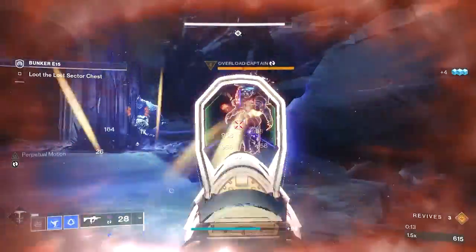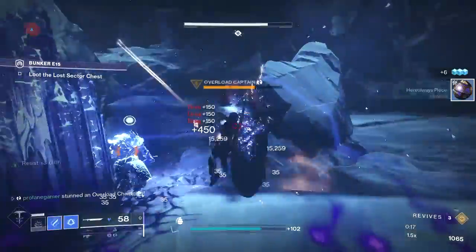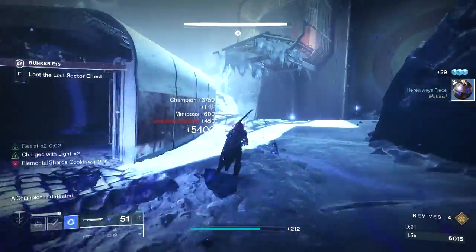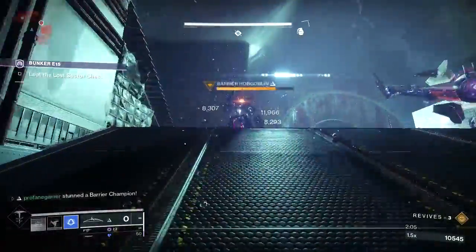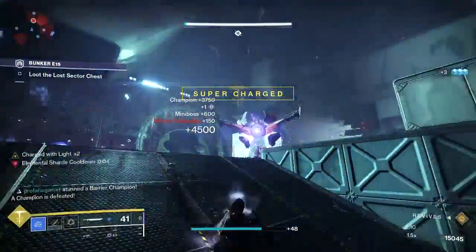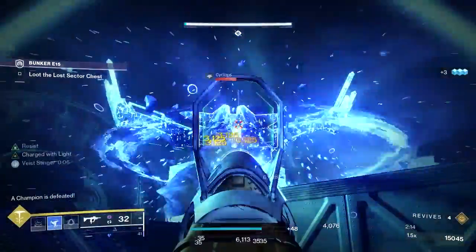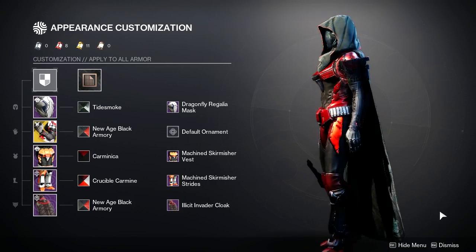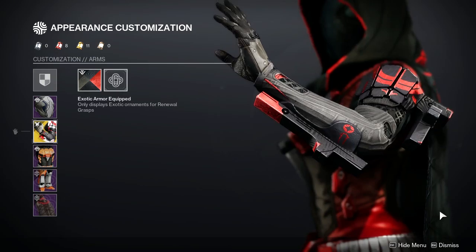Whether you're pairing this up with one of the weapons we talked about today or one of the many top-tier primary weapons that's currently meta in Destiny, this is going to be an absolutely beautiful build once you've put it all together. It provides you with an enormous level of survivability, making it capable of taking on the hardest challenges, and it gives you an enormous damage boost at the same time. With the ability to slow and freeze every single enemy you go up against, you'll be a complete powerhouse with this Duskfield Hunter Stasis build.